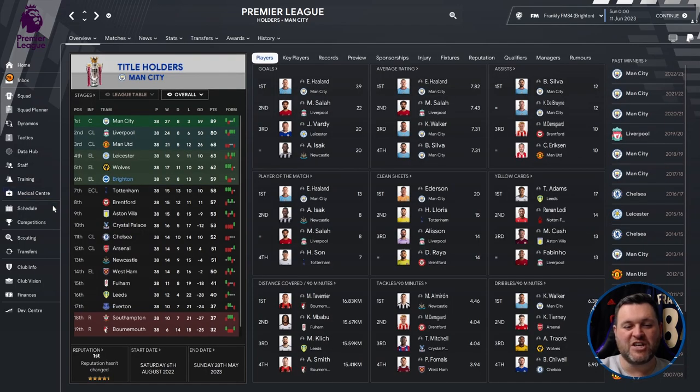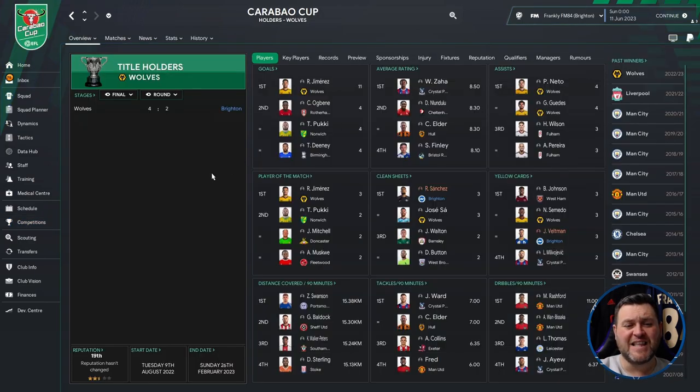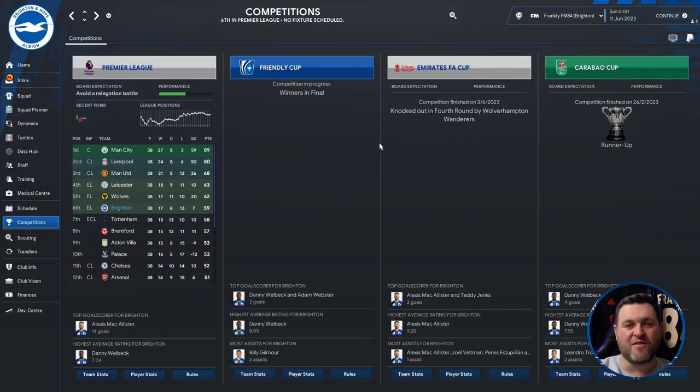So a 6th place finish for Brighton. Looking at cups, they were knocked out in the 4th round of the FA Cup by Wolves, and they finished runners-up in the Carabao Cup, losing to Wolves in the final 4-2. Unlucky not to win a competition, but they have qualified for the Europa League — a solid start overall.